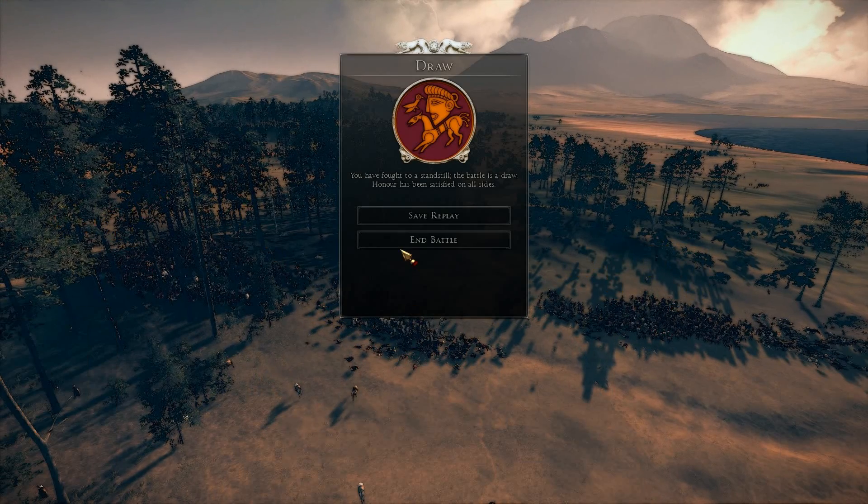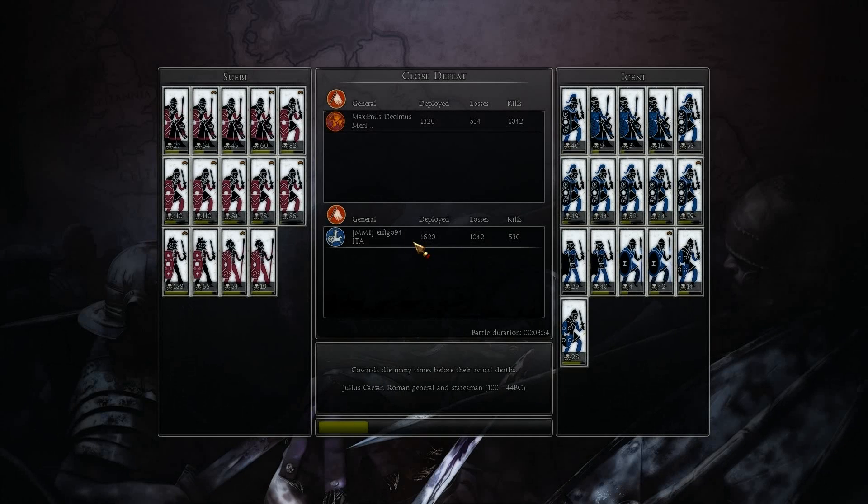That was a quick clash, and my opponent ragequit — starting to get used to that. I lost 500 and killed 1000. His build should, in the right hands, be able to do fairly well against my build. He had me outnumbered and had a lot of good sword units. However, I was able to come around him and defeat him that way, in 4 minutes. Thanks for watching, and see you again.